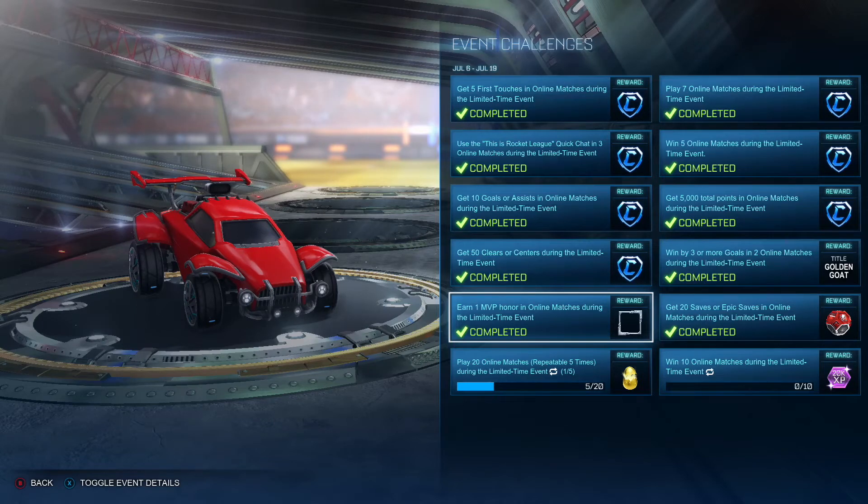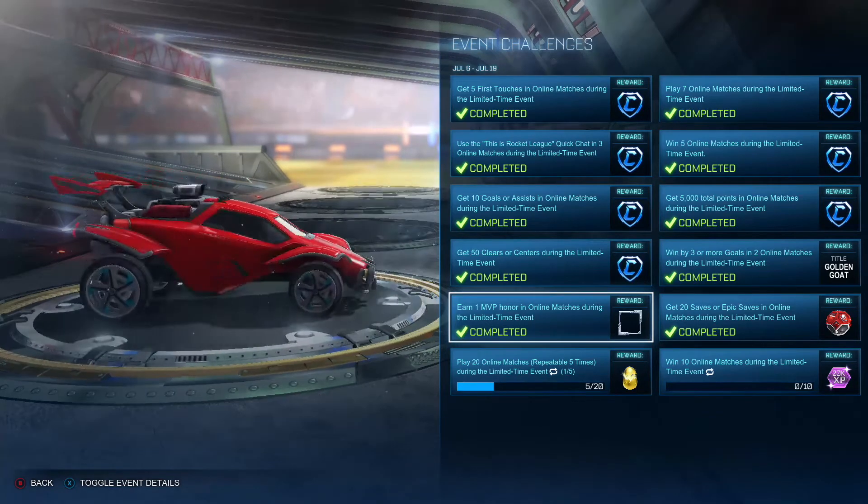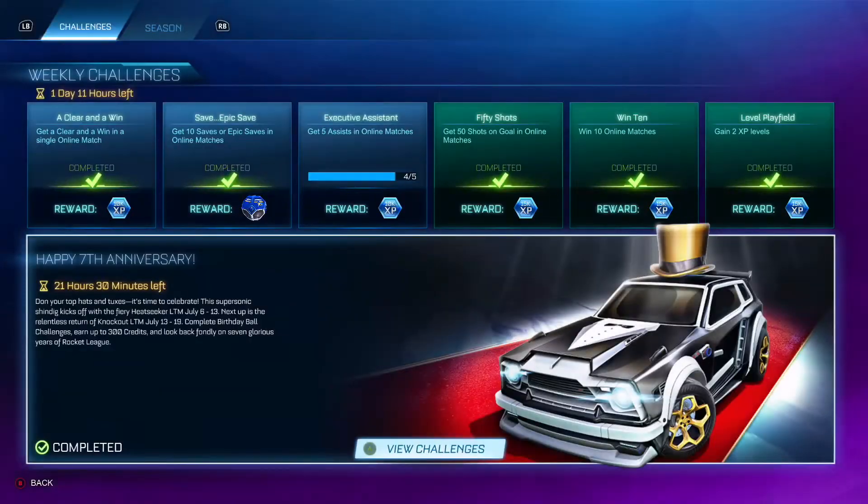The golden eggs can sell for about 200 credits on Xbox — I don't know what they're like on PlayStation or PC. There's also some XP there which could level you up to go get an uncommon, rare, or very rare drop from the Rocket Pass. In total, you can make about a thousand, possibly 1,500 credits — all depends on your drop luck.